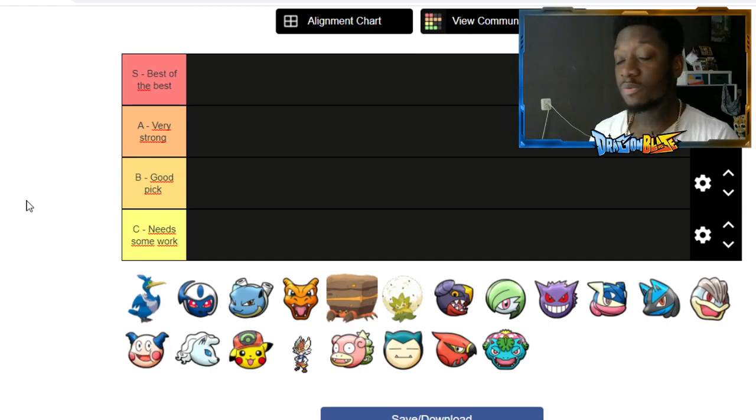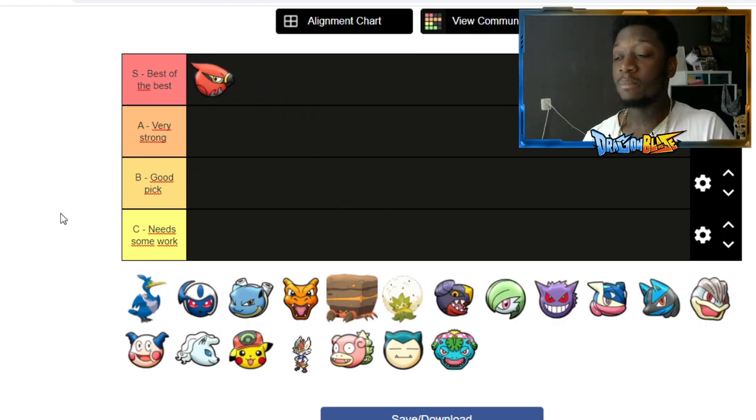We're going to start off with S tier. The overall tier list has really changed because this version of the beta changed some characters significantly. S tier still has Talonflame — he did not get changed and there is just no other character on his level. He still does a million damage, can still go after you, and is un-interactable whenever he uses Fly.